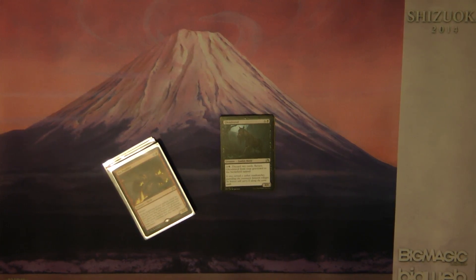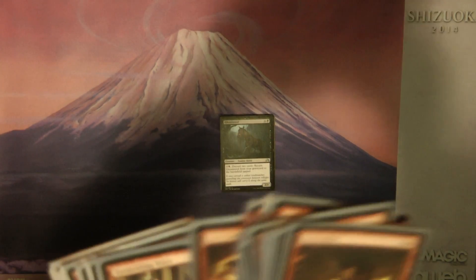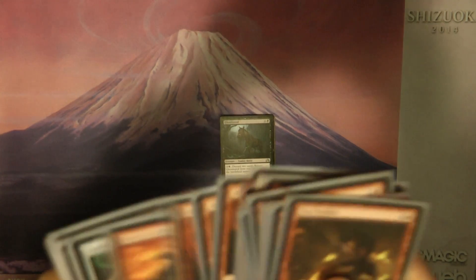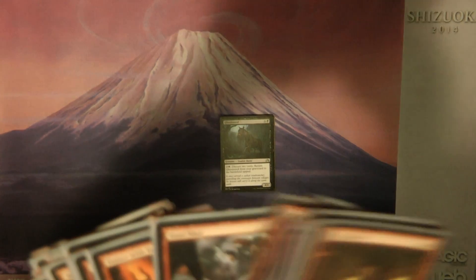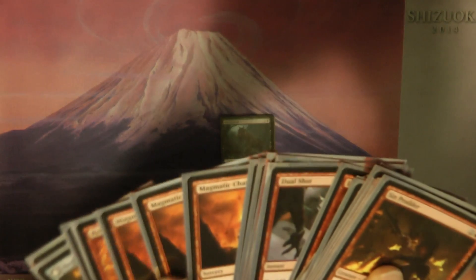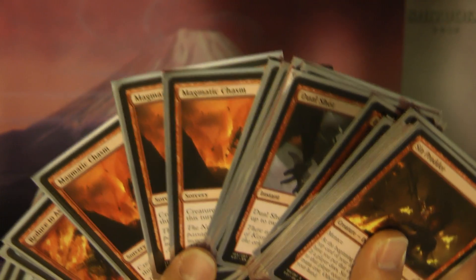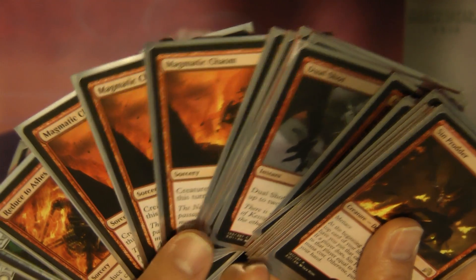Basically a one-drop, Incorrigible Youths — the nice thing about it is I was able to discard pretty much whenever I wanted to, so I got this out for its madness cost every time. So a 4/3 with haste for three mana. Great, love it, excellent card. Breakneck Rider — when it flips, your creatures get +1/+1 and trample. Definitely good. More often than not when I threw this out it ended up being targeted and killed.